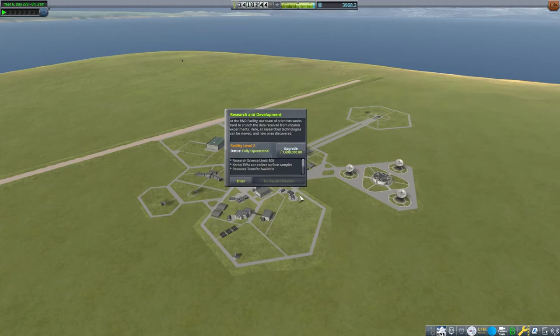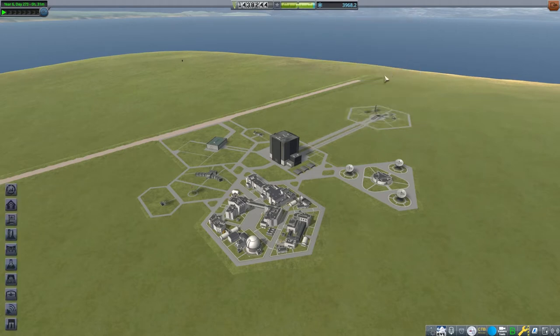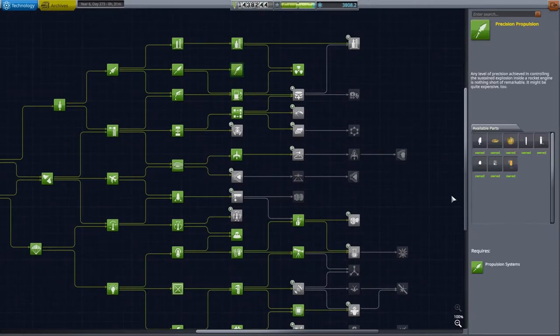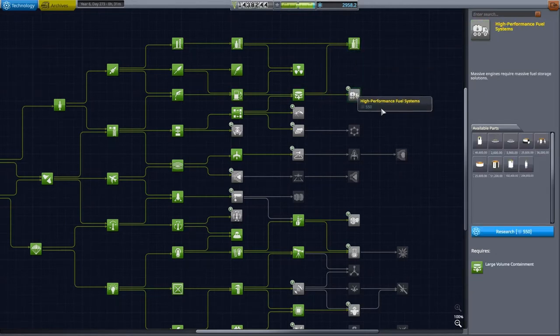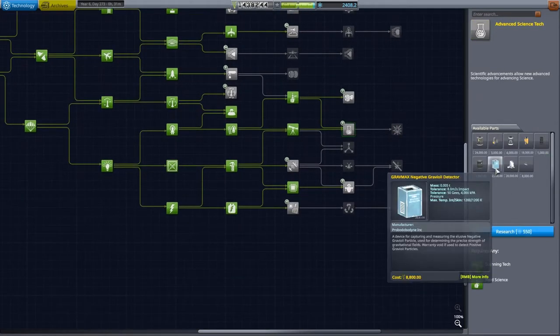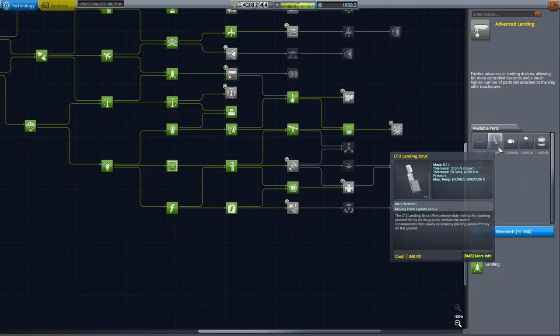In order to do everything that I would like, we will need to upgrade the research and development building and the launch pad to level 3. Then we can unlock more technologies and launch even bigger rockets. In the R&D building we can unlock the biggest rocket parts, even more engines and better engines like the Vector, bigger landing legs and the Gravioli detector. That will give us all the parts we need for our mission rocket, but we can unlock a few other things as well.